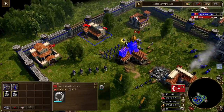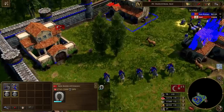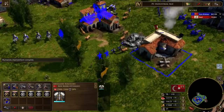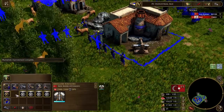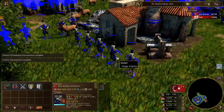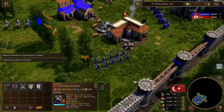Their Royal Guard units are the Veteran Deli, which upgrades to the Remeliot - isn't that just cool? And then the Humbarachi, which upgrades to the Ulufeli. Very, very cool.